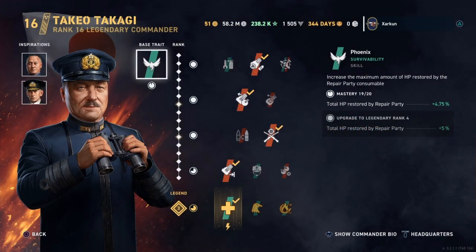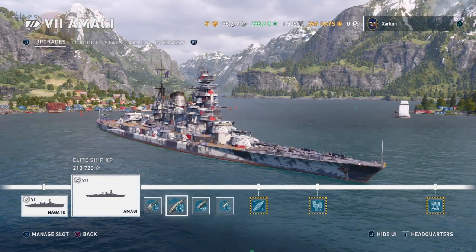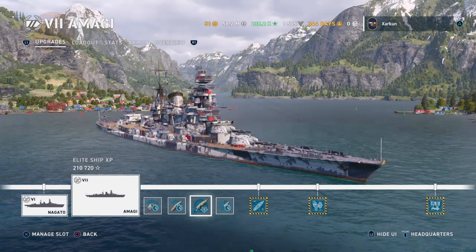We have Takeo Takagi on the screen, with Kondo as one inspiration and Swirsky as the other. This video will be about the Amagi, and in the third mod selection we've selected Concealment, which brings our detectability down to 12.2.